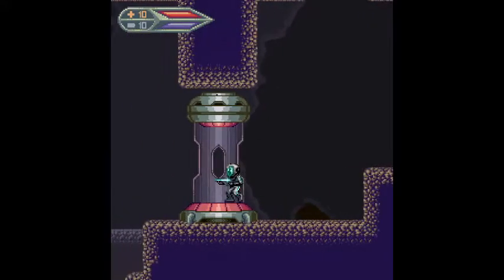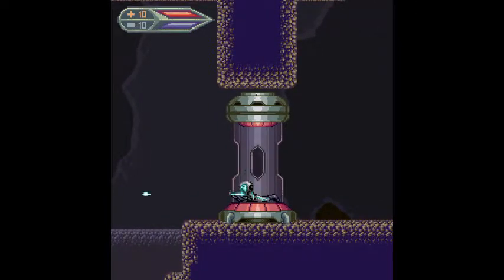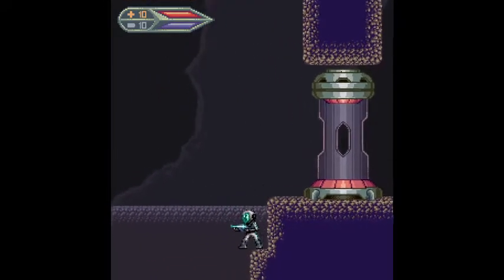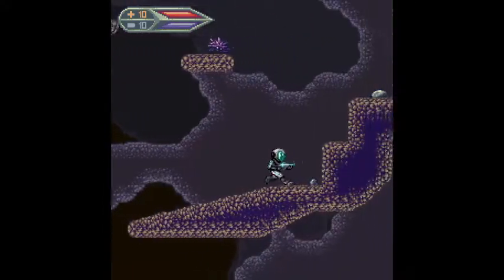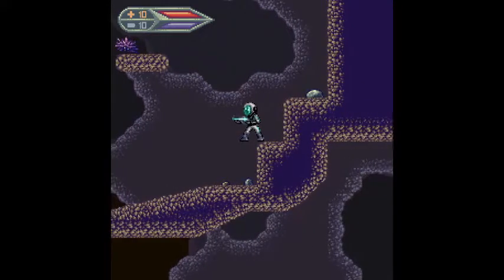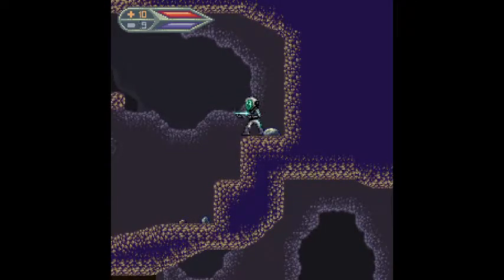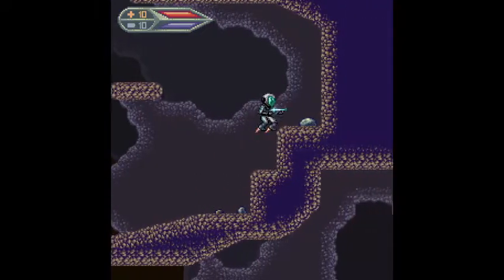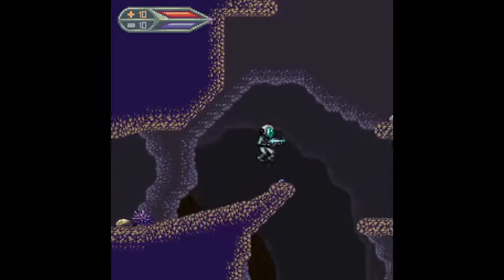Gotcha. So let's see what we have here. This chamber does something, I just don't know what. I can do a little belly slide. Oh, I fell. We got a couple pieces. I think this has definitely gone through the school of Metroid, which isn't a bad thing.